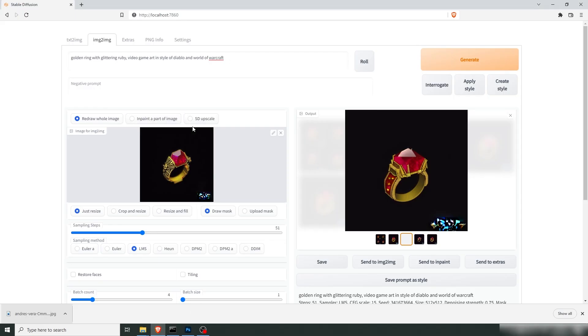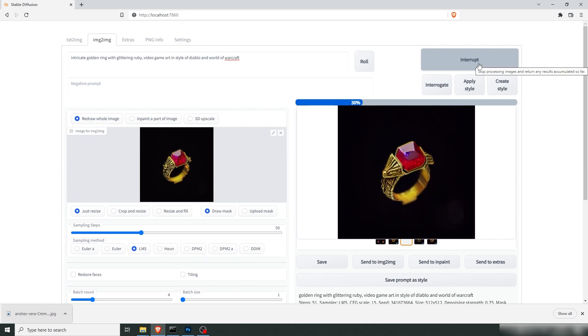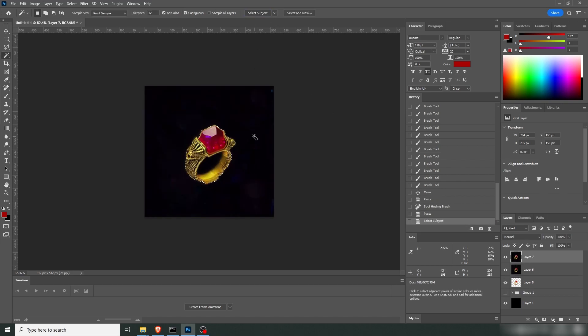Let's copy this, get it into Photoshop, and just remove that logo. We'll call this 'ring two'. Let's get that ring back in there and try the prompt: intricate golden ring. We'll lower the strength because I want to keep this shape. Let's generate and see where this gets us. These are some sweet looking rings. I like how you're getting some sparkle inside the ring.